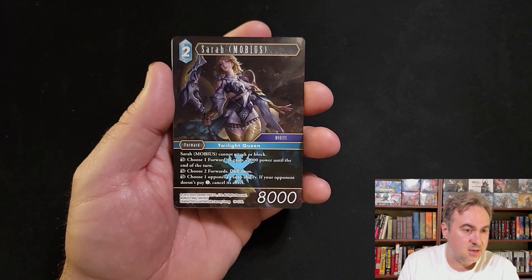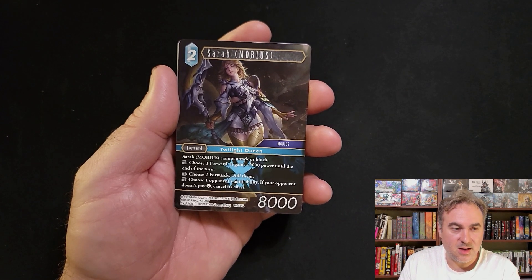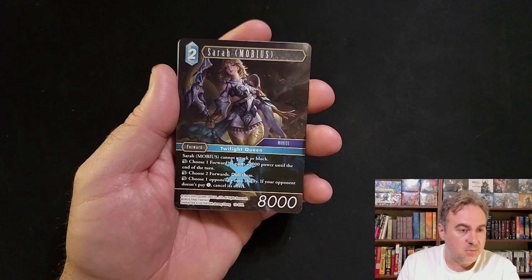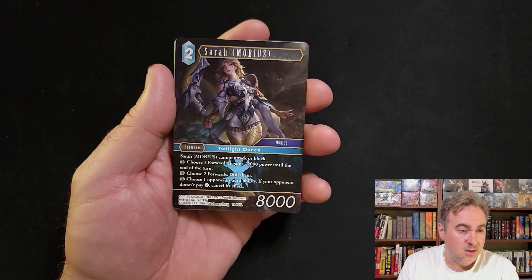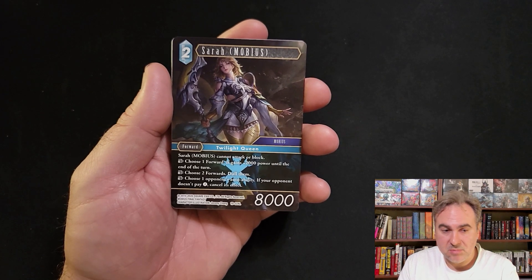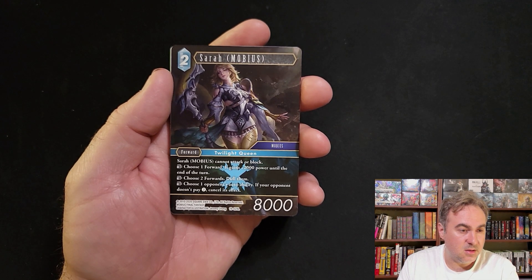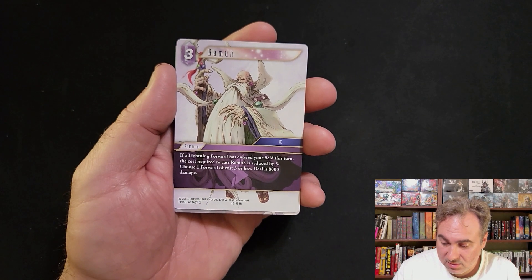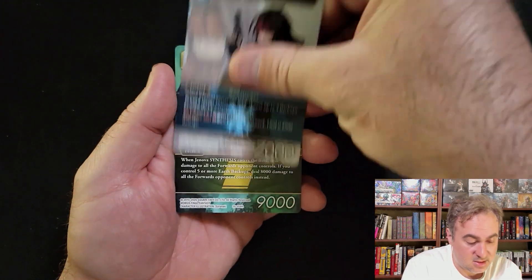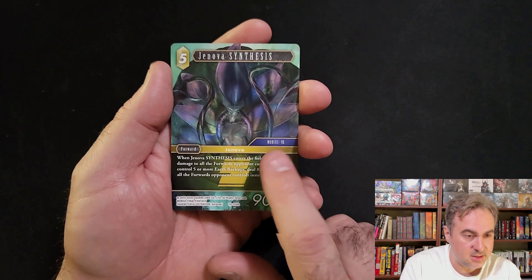There's a wind backup here - can't attack or block, has a bunch of action abilities. This is a legend - obviously 8k, can't block, attack, or block. But the logic control combat board gains 2k power, allows you to move your opponent's forward out of the way, and there's an audibility text effect as well.